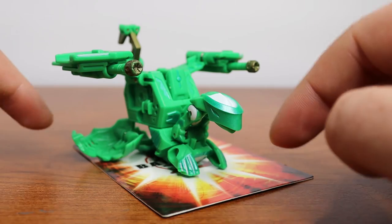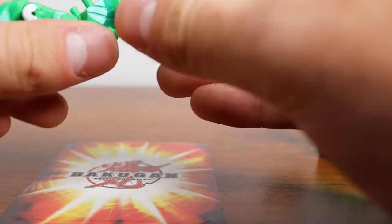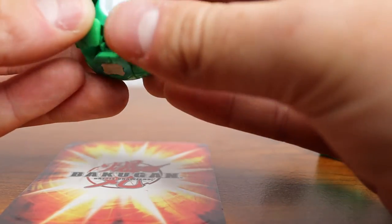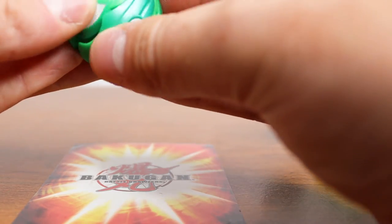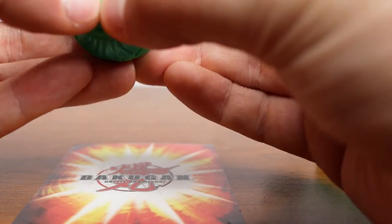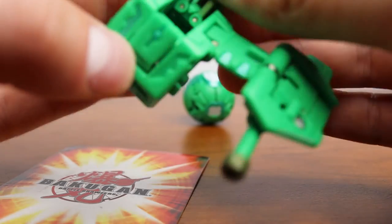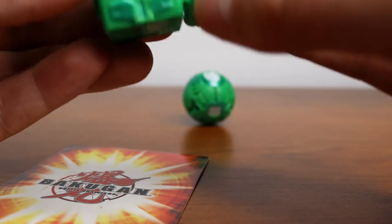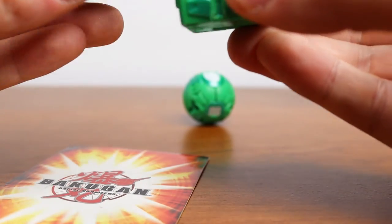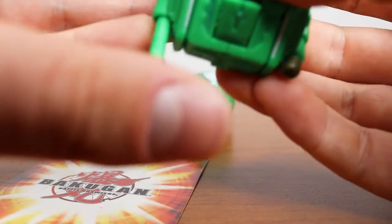My favorite part about this Bakugan is actually closing it, especially the battle gear. Hawktor is pretty easy — his feet go in, and then everything else kind of just closes in around the head. You kind of got to get it just right or else it'll mess up — you got to shut it all together, sort of like a Skyrus, kind of reminiscent of the tail there. For Swather, it obviously just folds in, and then these two pieces are spring loaded and they go back. You kind of just maneuver them in, making sure you close everything because pieces like to pop out.